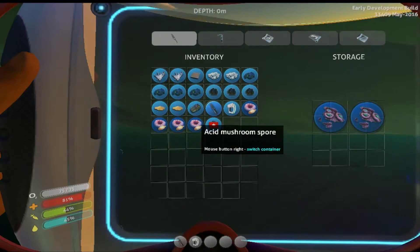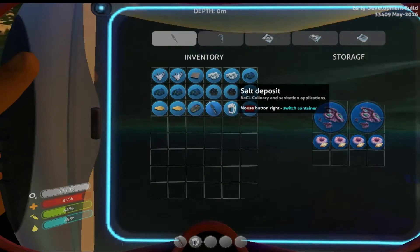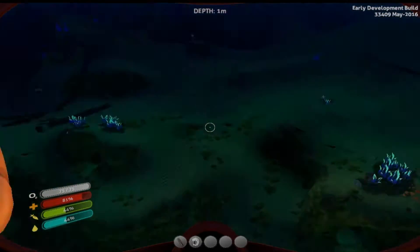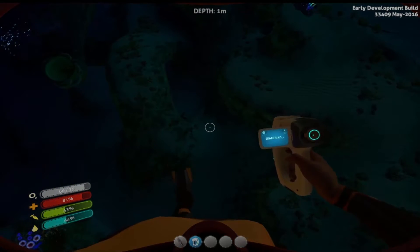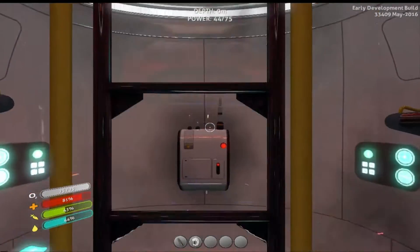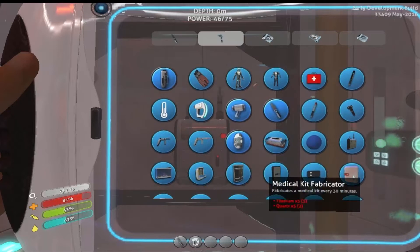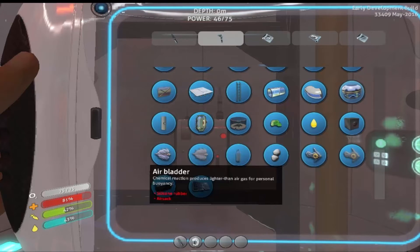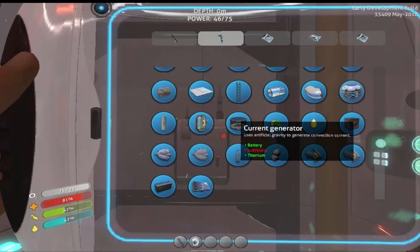I'll put these in there as well. I have salt deposits, quartz which I can just make into glass, lead, and a battery. Night is coming! I scanned those fragments down below. Now if I bring up blueprints, I should have a solar panel — yep, solar panel, lab counter, air bladders, cooked pepper, cured pepper, preserved and salt, current generator.